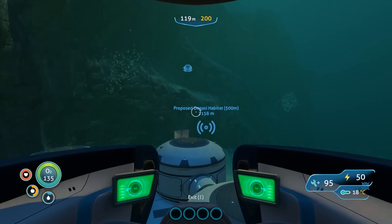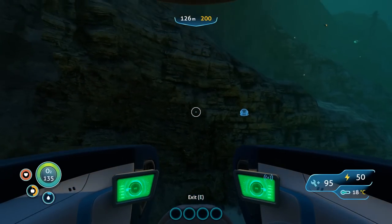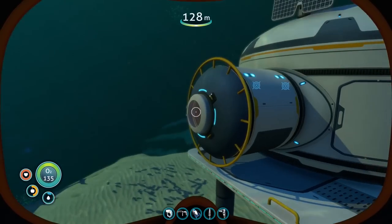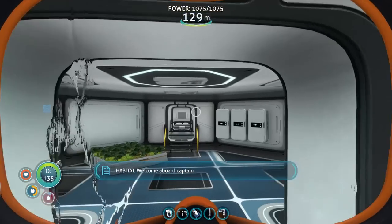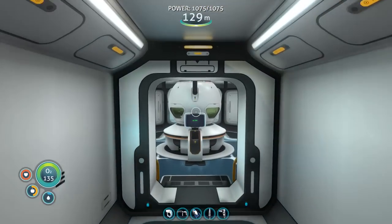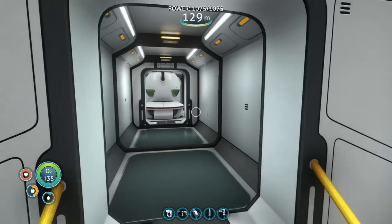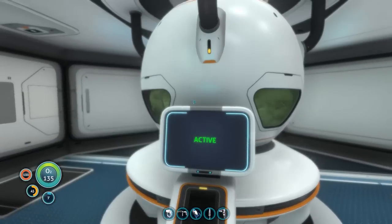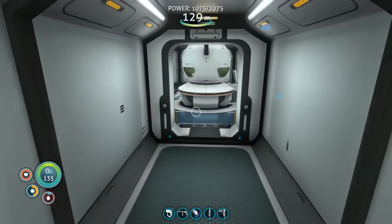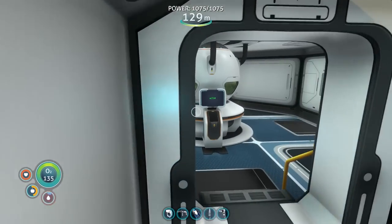Now that I've gone over why I built the base here, let's talk about what I built inside — the things you're going to need in order to survive. As you can see, I've got things pretty well set up. There's the power source — still full. I actually have two. This second one isn't full, so I can show you what you need to do. I have two planters: one is for food and one is for power purposes.